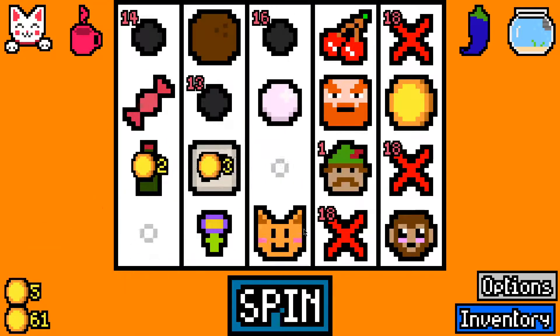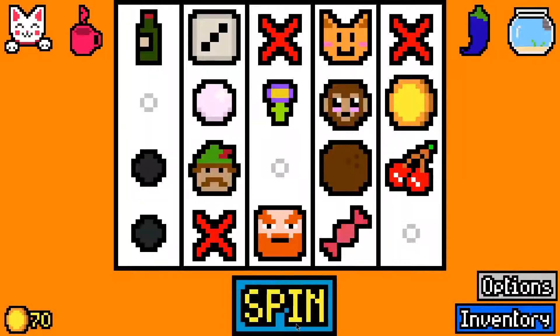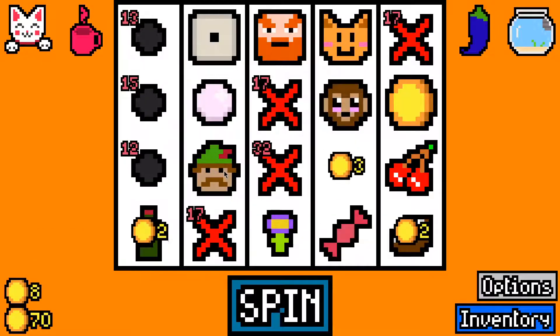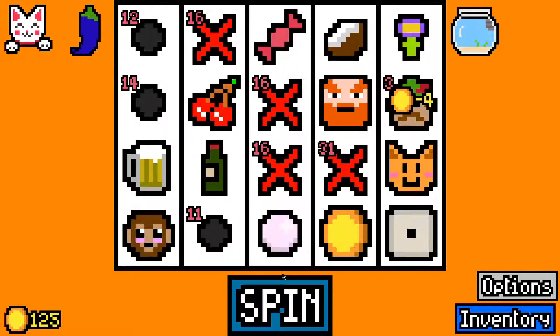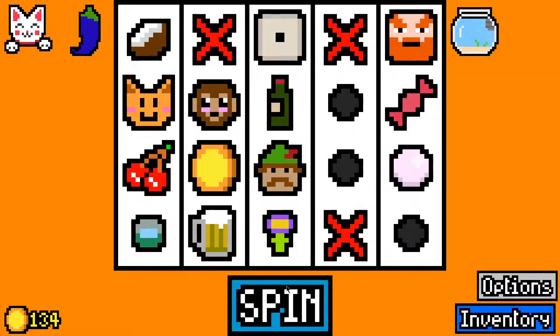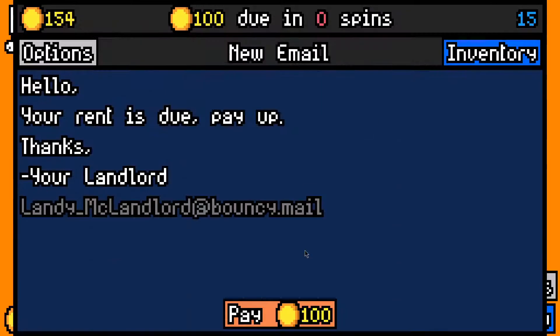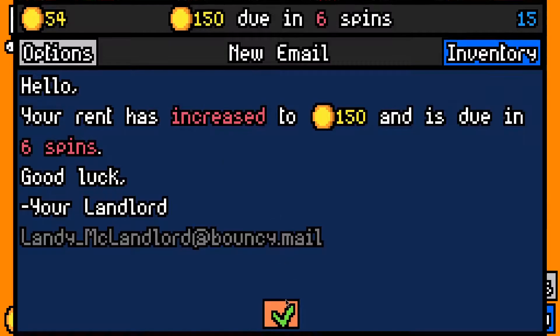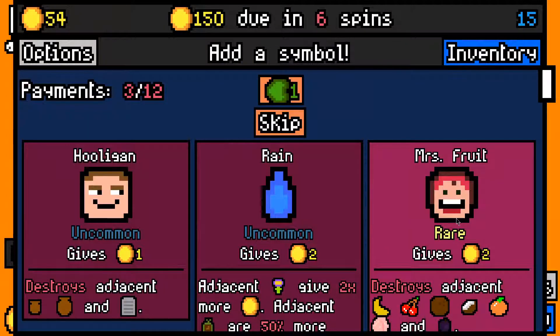I'll take a coconut for the monkey and a wine for the dwarf. We'll definitely survive — we're getting Robin Hood next turn. Even without Robin Hood I think we would have had enough. I'll take a beer for the dwarf, and I also forgot we got two extra spins with the coffee essence, so we were in no danger whatsoever. We made the 100 rent payment with 54 left over. 150 now due in six spins.